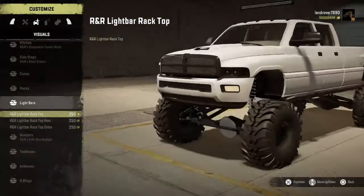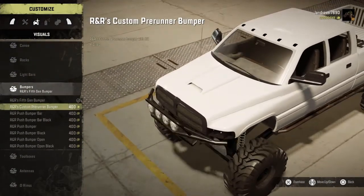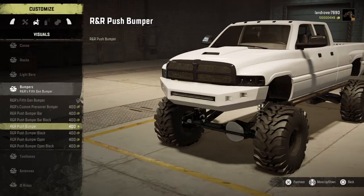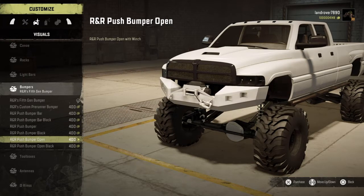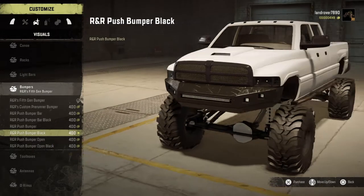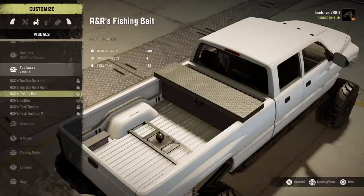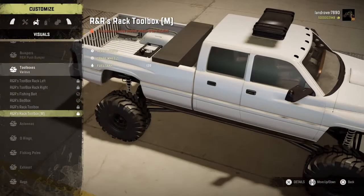So those are for the sides, back, and front - I can't run them. These are bumpers - we've got a pre-runner that looks amazing. We've got a push bumper, that'd be a tow build, oh like a show bumper. Then we've got one with a winch and also a black one. Let's run that. Toolboxes - fishing bait and the bed box, and you'll also be able to put the toolboxes up there.